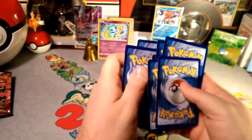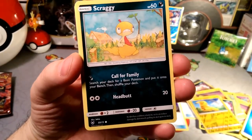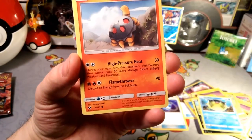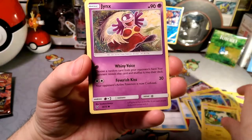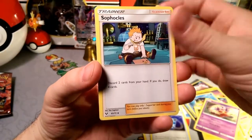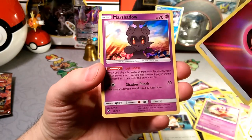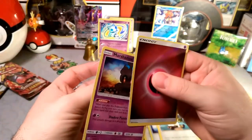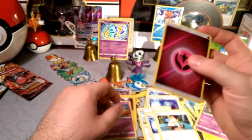The energy is a fighting type - nope, it's water. Let's call the family, get together, have some snacks. There's Quilfish, a Twineedle with high pressure heat - I wonder if I could use that with Marshadow or Muk, might be interesting. There's a Jynx, a Lillie, Super Scoop Up - that's three for three Scoop Ups. Sophocles. The reverse is a fairy energy, which is really off-center. And our rare is a Marshadow!